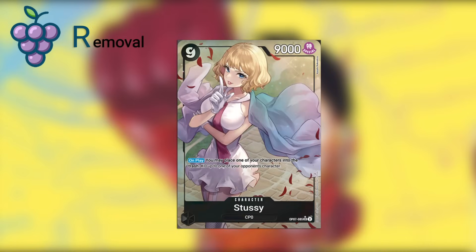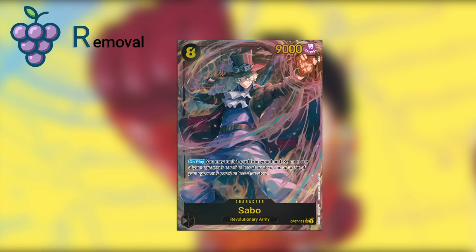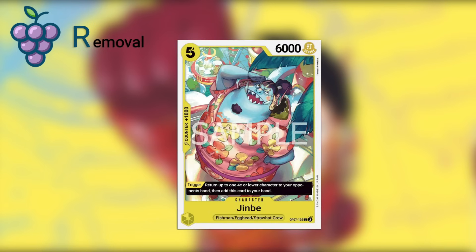We talked about Stussy — flat out KO a character, unconditional, just trash one of your own and KO someone else's. We talked about Sabo — eight-cost, 9,000 power body, trash a card and KO up to one cost-five or less and one cost-three or less on the opponent's side. Then we have Jinbei, which is an interesting removal that comes from life with the trigger: return up to one four-cost or lower character to your opponent's hand, then add this card to your hand. Since the card is already going to your hand, might as well use the effect with the trigger.